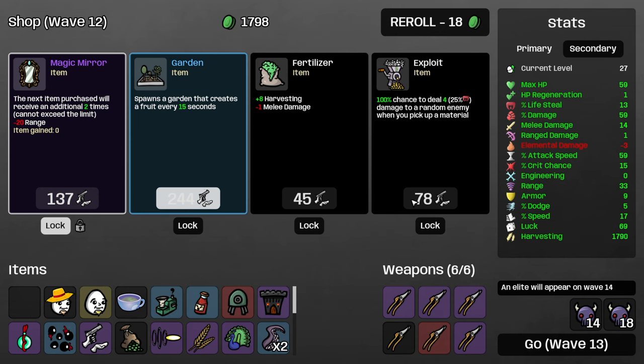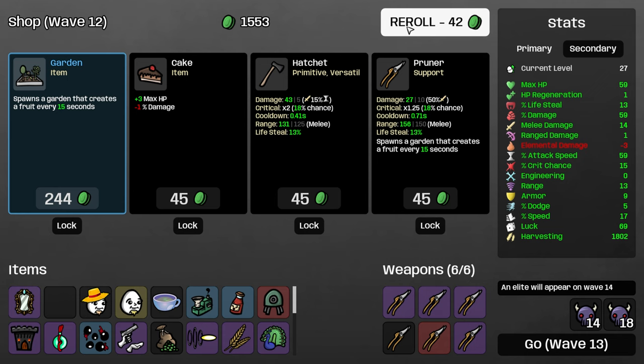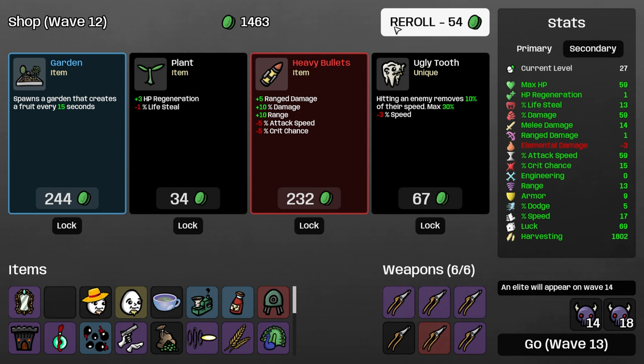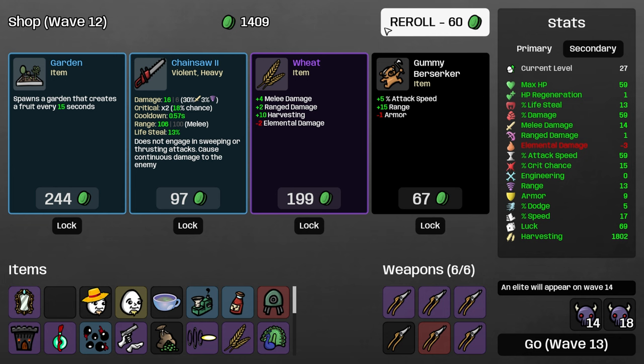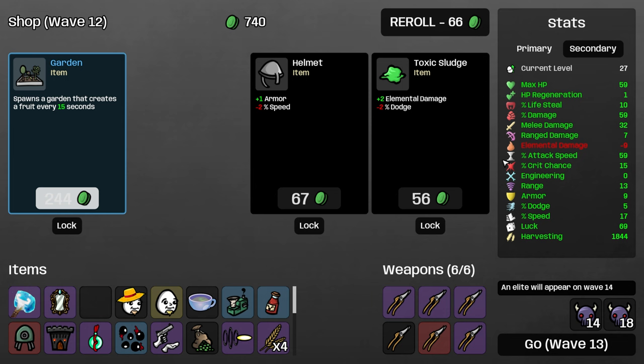Back speed, more luck. Do we magic mirror or take a garden? Let's take a garden, magic mirror, and see if we can find something more interesting. Triple wheat — okay. My garden. Maelstrom! I love this item. We have no elemental damage so it's kind of bad here, but it's fine.